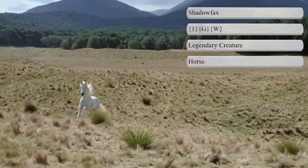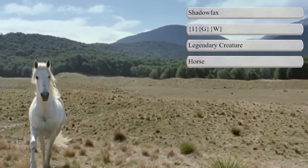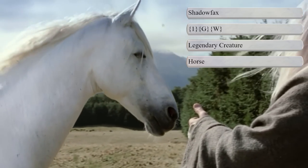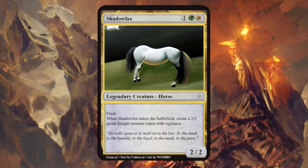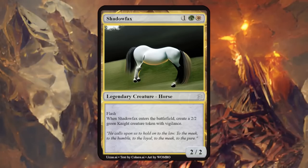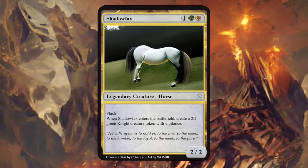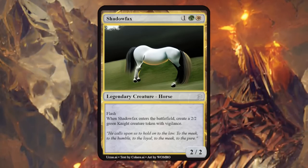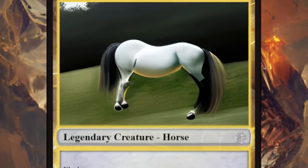Shadowfax also deserves his own card — chieftain of the race of the greatest horses in Middle-earth, capable of comprehending human speech and said to run faster than the wind, ridden by Gandalf the White, so a green-white legendary horse. Shadowfax is a 2/2 with flash — maybe a reference to Shadowfax riding like the wind, since haste is not really available in green-white — and when Shadowfax enters the battlefield, create a 2/2 green knight creature token with vigilance. Four points of power and toughness at instant speed thanks to flash makes this a very powerful card.